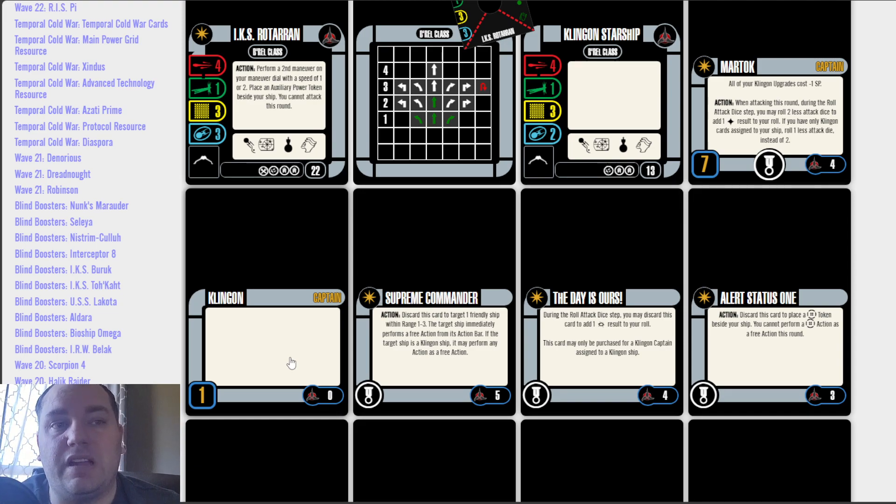The next elite talent is Alert Status 1. Action: discard this card to place a battle stations token beside your ship. You cannot perform a battle stations action as a free action this round. I do not like the wording on this card — it definitely needs to be revisited and redone completely, because there are other ways to get battle stations on Klingons now. Admiral Galron is probably one of the better ways, Captain Galron is another, and there's a Worf out there that does it as well.